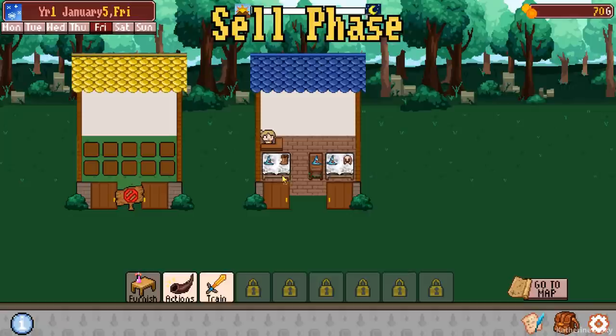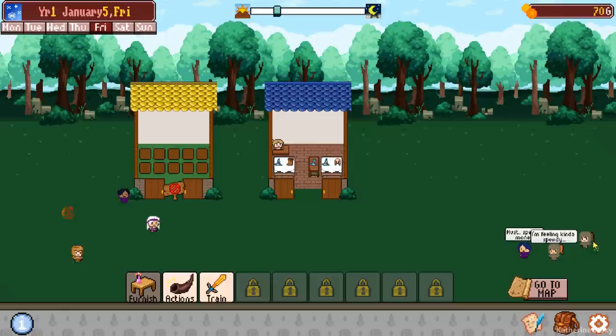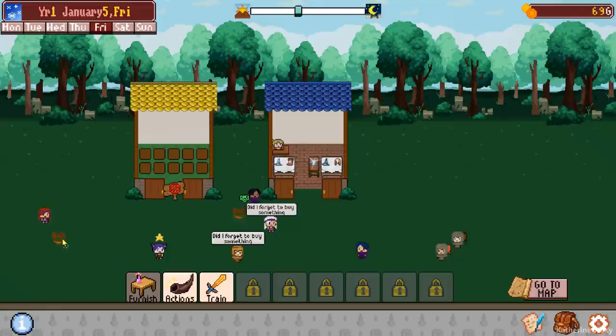The tables are looking very dirty. 'Cleanliness is next to shopliness — your tables are getting dirty. Click a few times on a fixture to clean it.' So you click the tables three times. This is not a feature I'm terribly fond of — it's a little bit too clicky for me. You can also polish items from the action menu: clicking the polish item button puts you in polish mode. For some gold, click an item you want to shine to increase earnings. The shinier the item, the higher the bonus. It does seem to persist through to the next day.